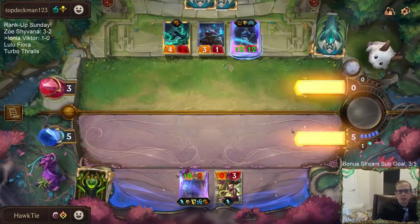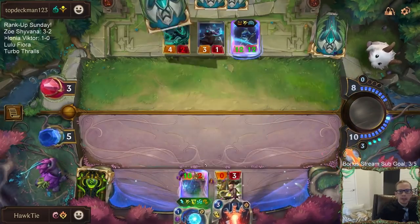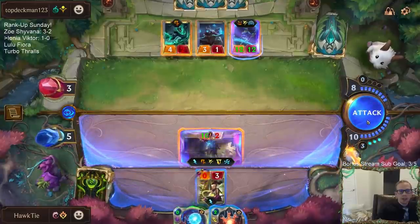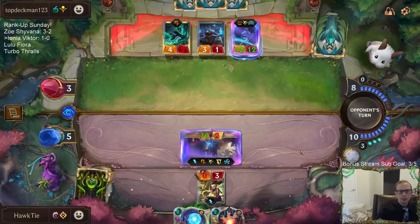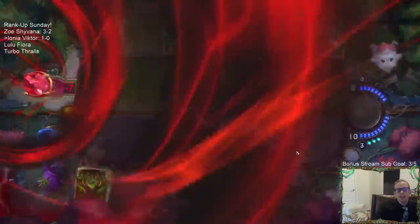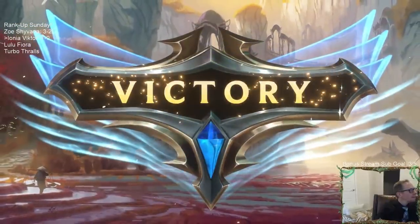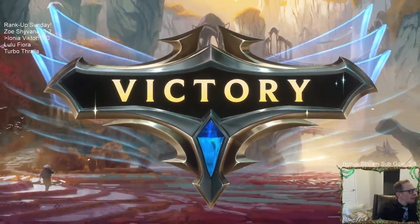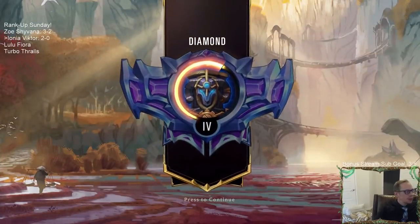Let's see if we can top-deck Deny. Deny! Ah, drew the Death Ray — that's kind of the problem with putting it back on top. Hopefully it works. No Atrocity! Awesome! That was the problem with playing the Death Ray — we put it back on top. Alright, two and oh. No Atrocity.